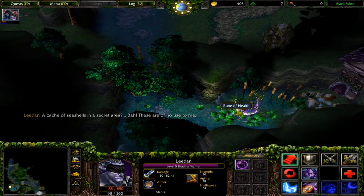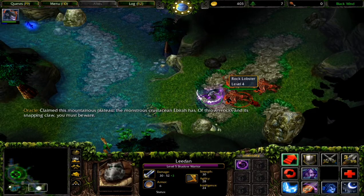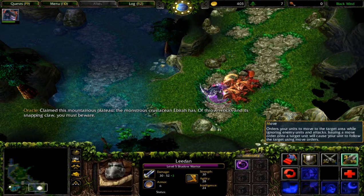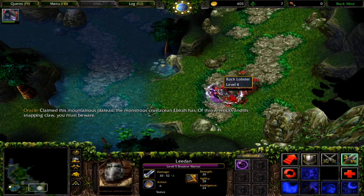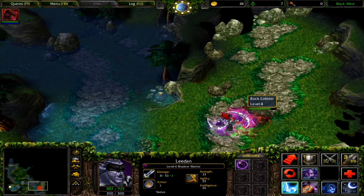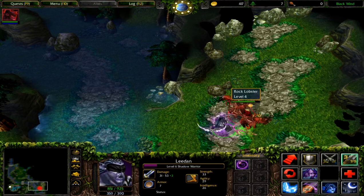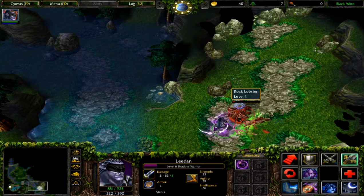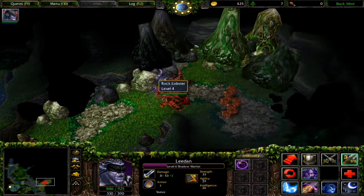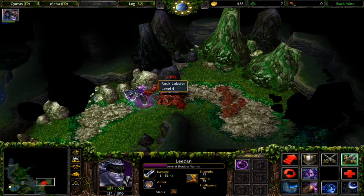There is nothing in this secret area. There are lobsters! Let's just kill them. There you go - I don't care about my mana, I just want to get them killed. 'Hardly a challenge.' Okay, that's a problem - maybe just use my skills real quick.